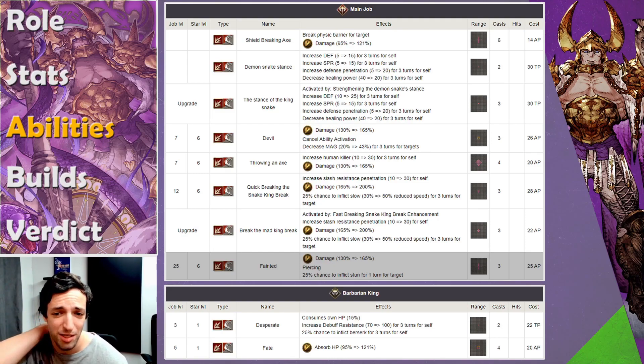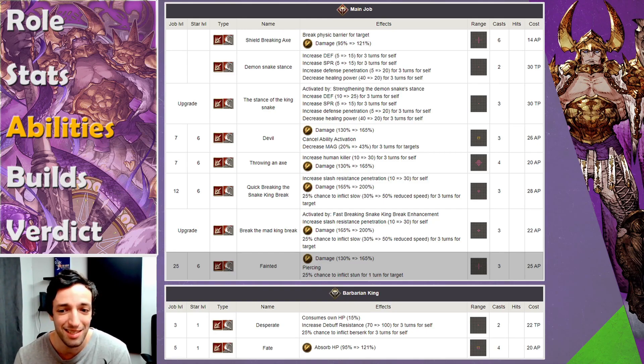Looking at the subjob — he's got another ability with a cost: he consumes 15% of his own HP and gets 100 debuff resistance, meaning no debuff can apply. You cannot decrease his dark resistance, his defense, or his attack — no matter what stat you're trying to decrease, it won't work if you use this buff. But here's the issue: you have a 25% chance to trigger Berserk on yourself. Maybe if you find some way to give him Berserk resistance, that could work — but otherwise, that move will most likely cost you the game if it procs. So I would never use it unless I have ways to go around that.